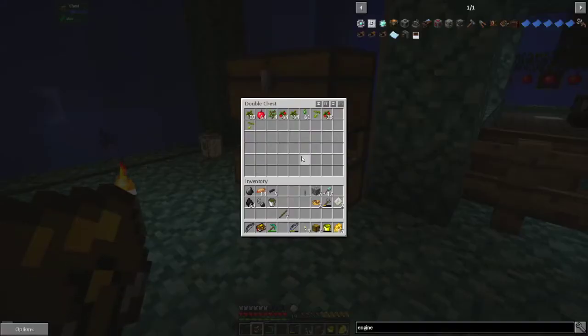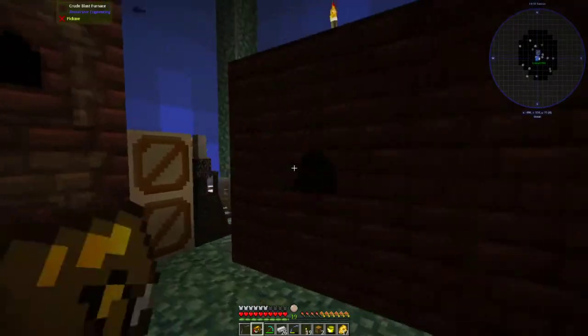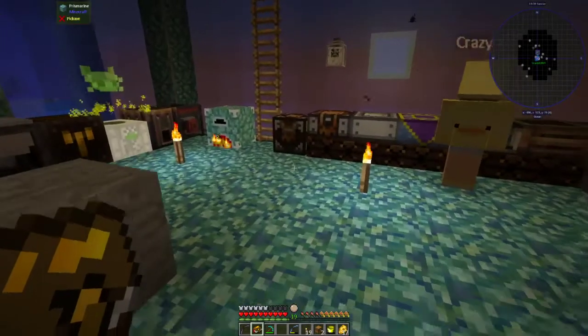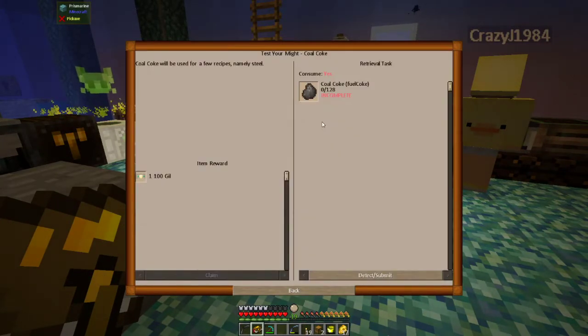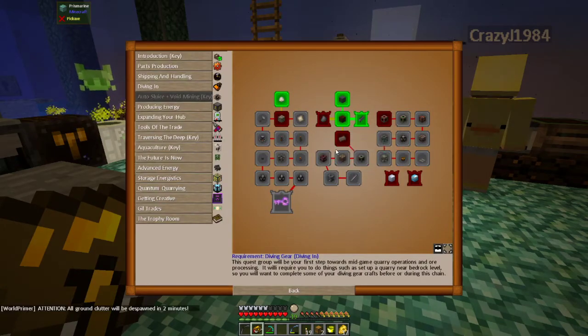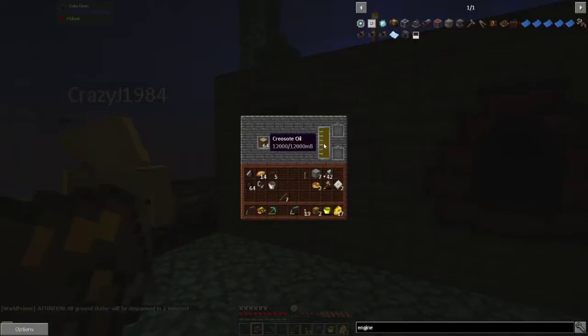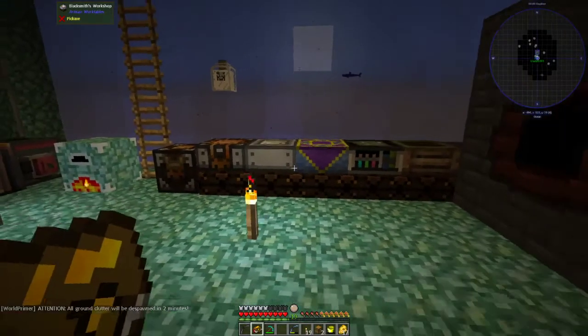We're making some more steel — I'm working on it because I'm going to need some. They also want us to give them a hundred and twenty-eight coal coke for another hundred gill, but we need to get this creosote out of here because the barrel is completely full.